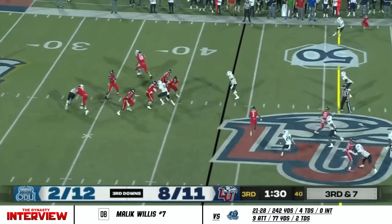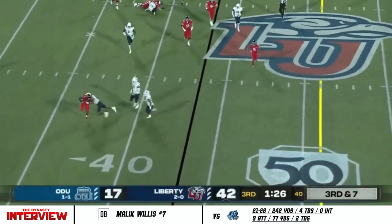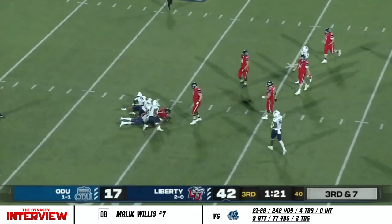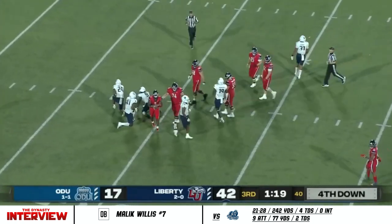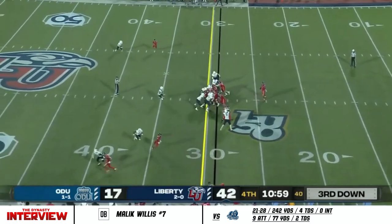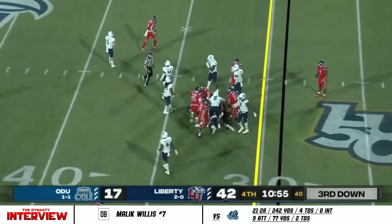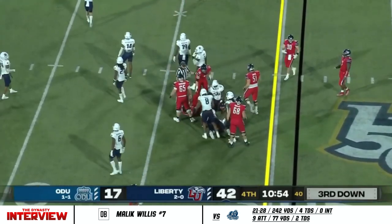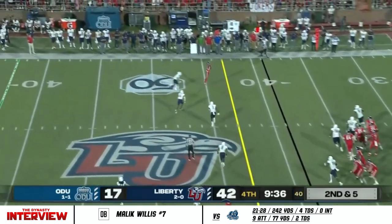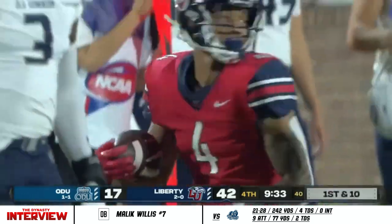Willis has time, now going to roll out, looking downfield, waving guys on, and now he just touches — Stale stays on his feet, surrounded by Monarchs, and finally goes down — a huge loss on the play. Lowering the shoulder and moving the pile for another Flames first down. Willis going to the far side, caught by CJ Daniels — he's had a really good night, five receptions and a couple of touchdowns.